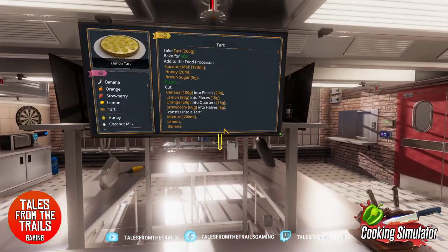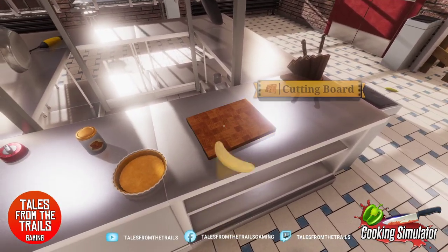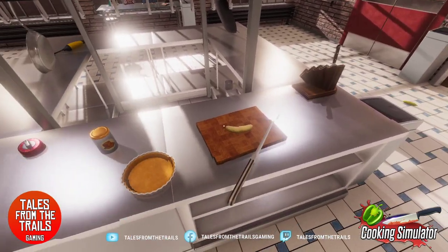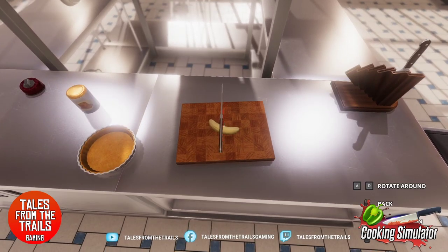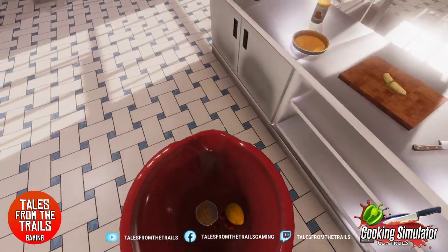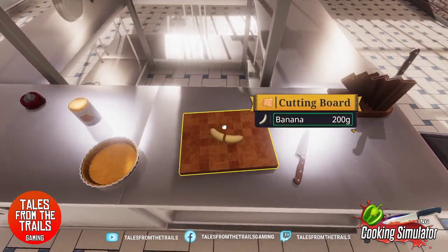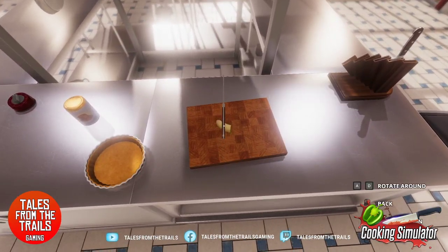So we need to cut a 100 gram banana — that's half a banana — into 20 gram pieces. Really? Rotate — here we go. Move the bucket out of the way because this is just going to go terribly wrong. We need half a banana — get rid of that. It's not going to be right in equal parts but you know. We're trying to be careful — close enough, it'll do. We've got banana.